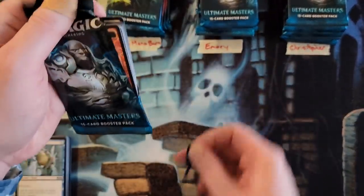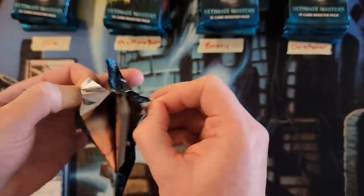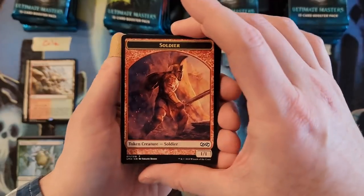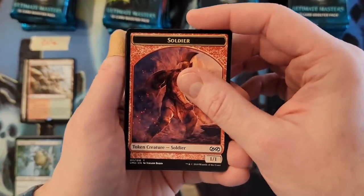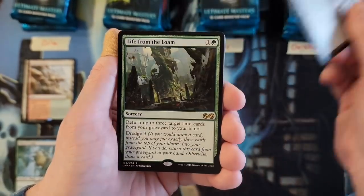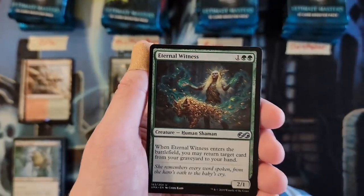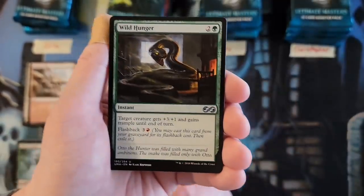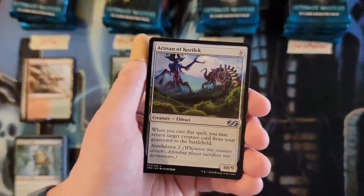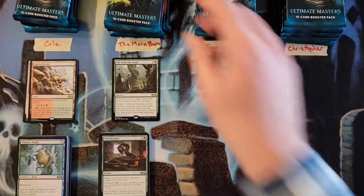Mana Burn, your first two packs. For people new to the channel — yes, everybody gets what's in their six packs, and those prizes are the bonuses for the winners. Fume Splitter foil and Life from the Loam — an awesome rare hit, that's a two. Eternal Witness — good green pack. Wild Hunger and Artisan of Kozilek, which is actually kind of cool in its own right. Mana Burn's first pack: two.